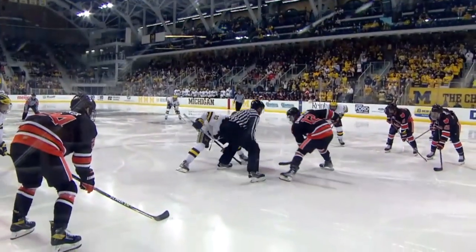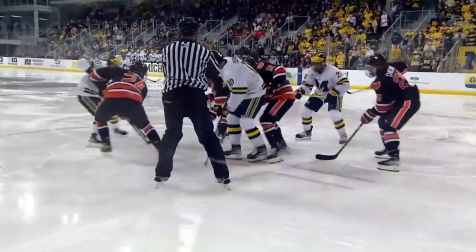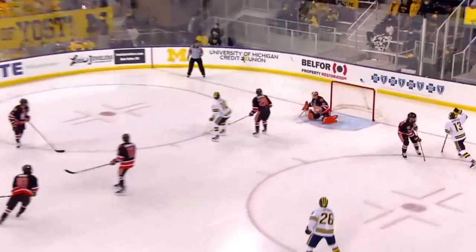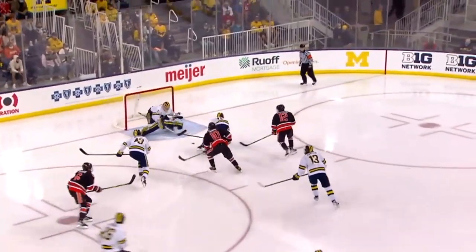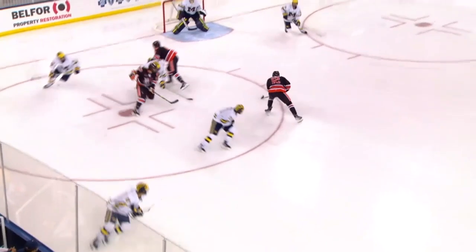He pinched down, knew he had support, kept the play in. Faceoff to the left of Stover — controlled by Michigan. Hughes trying to get one all the way through — and does. His brother here at Michigan was a highlight reel. Here's a steal — Zweigler in front. Nice job by Portillo.